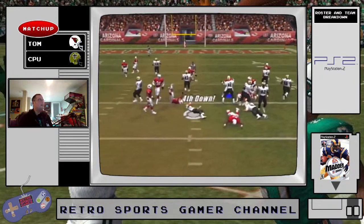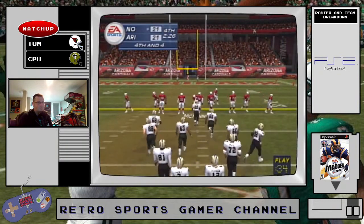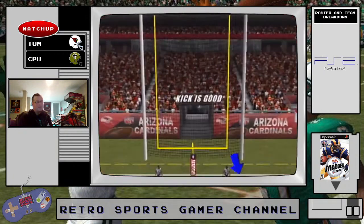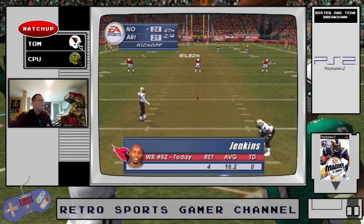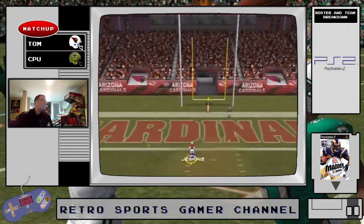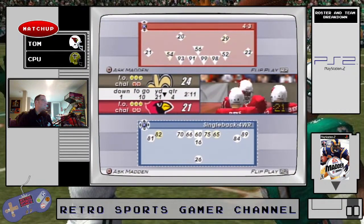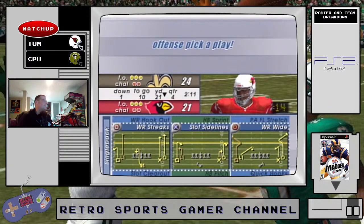Big stop — Ryan gets right in there and brings him down. Carney heads out for the field goal attempt — yes, he hits it. I've got to put a drive together. I really haven't found a rhythm on offense and have just been exploiting David Boston being the best receiver on the team. They went three and out — I haven't really found the plays I feel comfortable with.